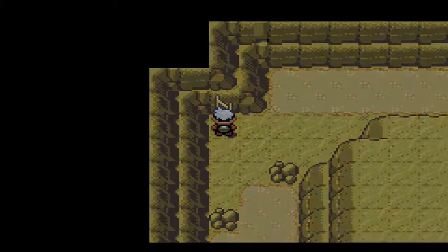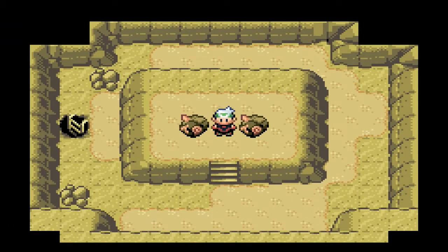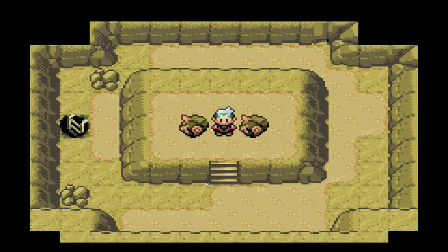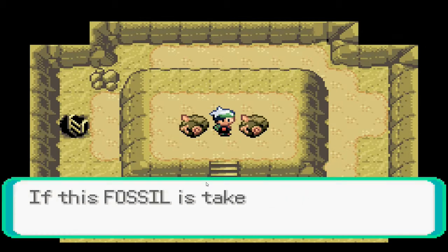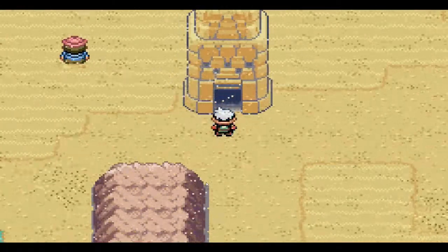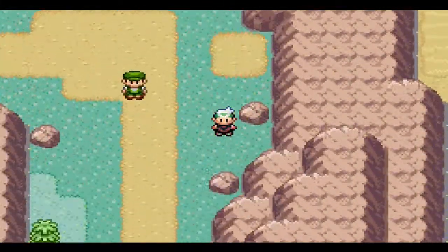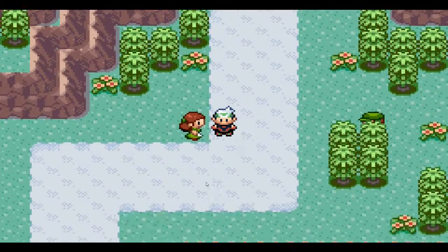The Claw Fossil contains an Anorith which turns into Armaldo, which is a cool Pokemon. I want to ask you guys - comment below - whether it would be cheating to use the fossil even though I already caught a Trapinch in there. I didn't put him in my party this episode, but I did go to Rustboro to revive him. There goes the Root Fossil, disintegrating into the sand - not depressed about it since I went with the Claw one.